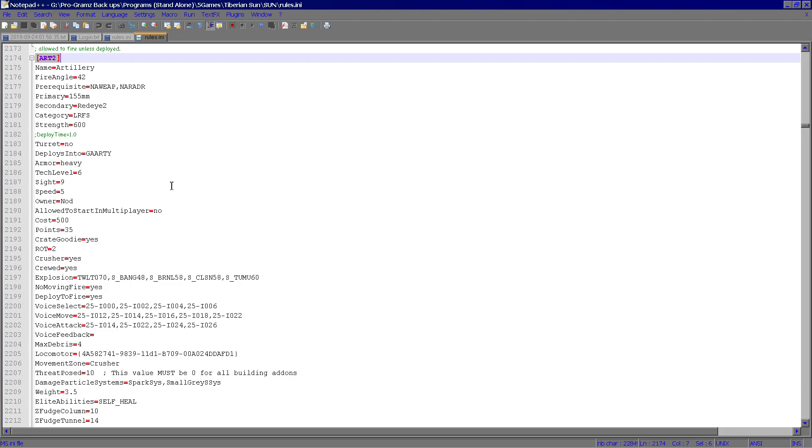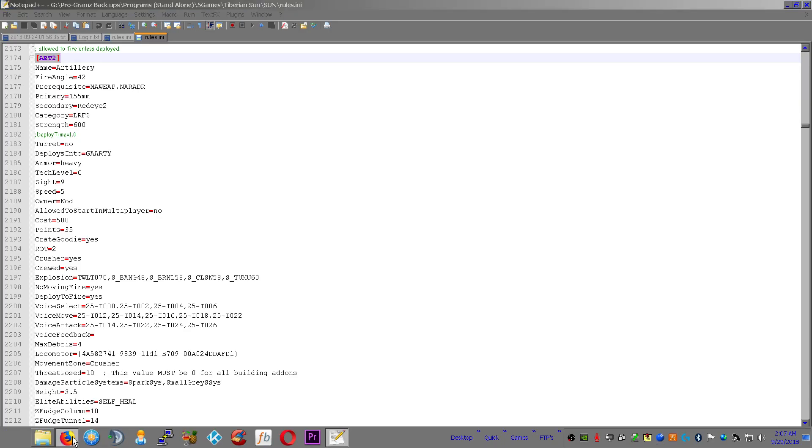Best thing you can do is just make sure you take a backup of the original. If you mess something up, you've got the original to reload and copy back into the folder, and voila — you're back to working order. There's really nothing you can do that will break it unless you mess up your original. In which case, worst case scenario, you've got to re-download the game and pull the original out of it.